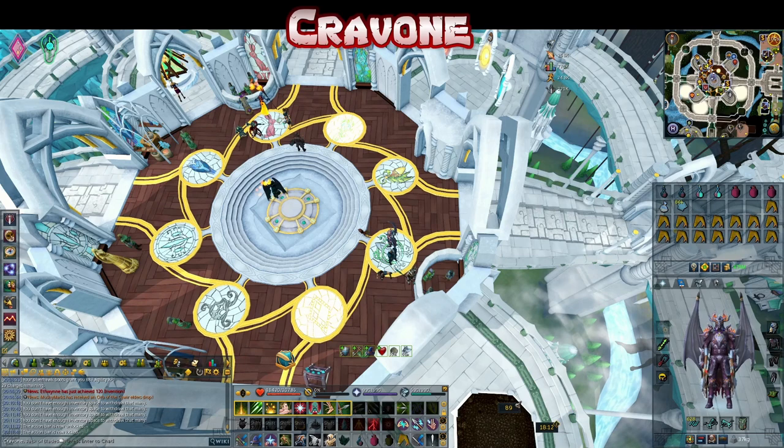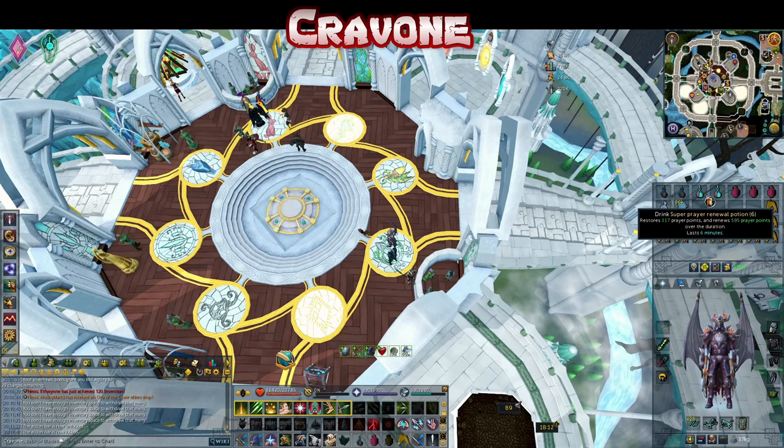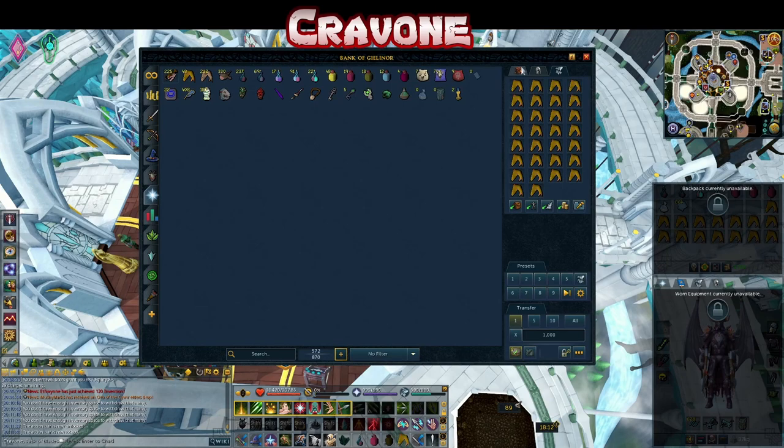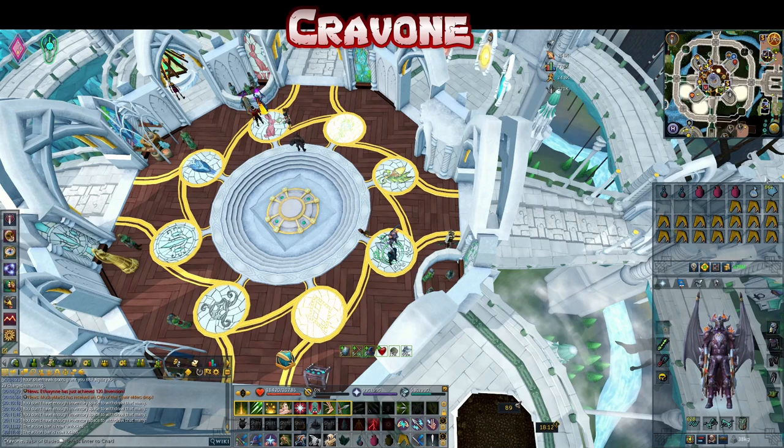Additional items you're going to want: a spring cleaner for the salvage items, a gem bag because there are quite a lot of gems that drop — dragonstone particularly. I'm taking holy overloads and super restores to buff up your prayer regen.